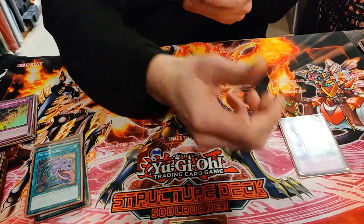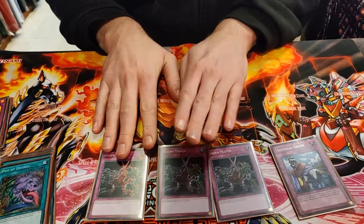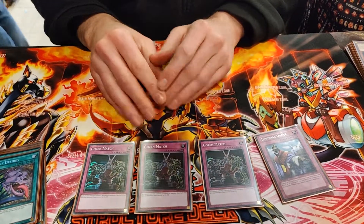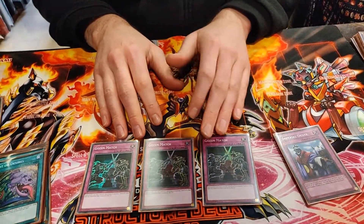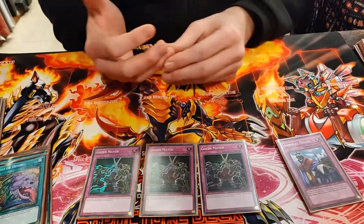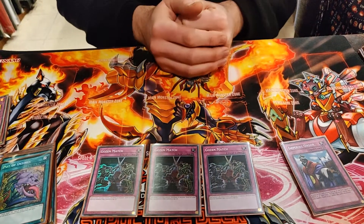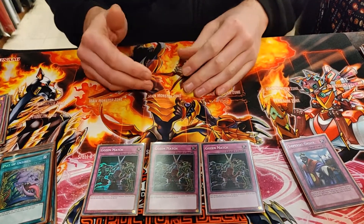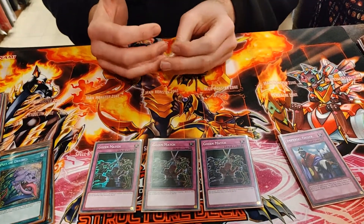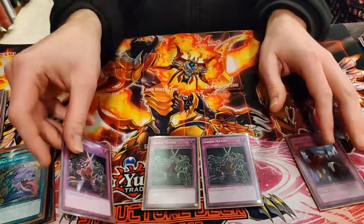Imperial Order — auto win. And triple Gozenmatch. This was really the MVP of the whole weekend and last weekend. It stops so many decks, even if you go second. I opened two against the mirror match going second, and then he went into the Code Talker engine, and I just flipped it — then I have Transcoat in the Extra, and they can't do anything. They flip it before they can bounce it: Spiral, all different elements. Love it.